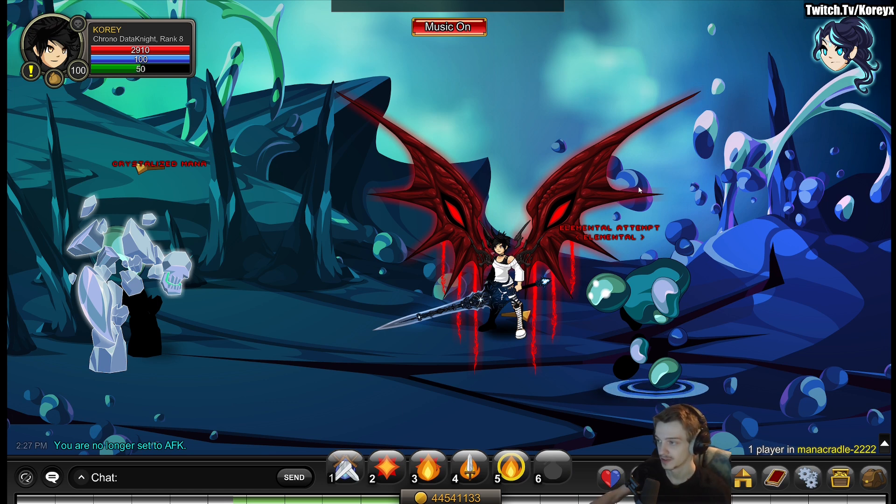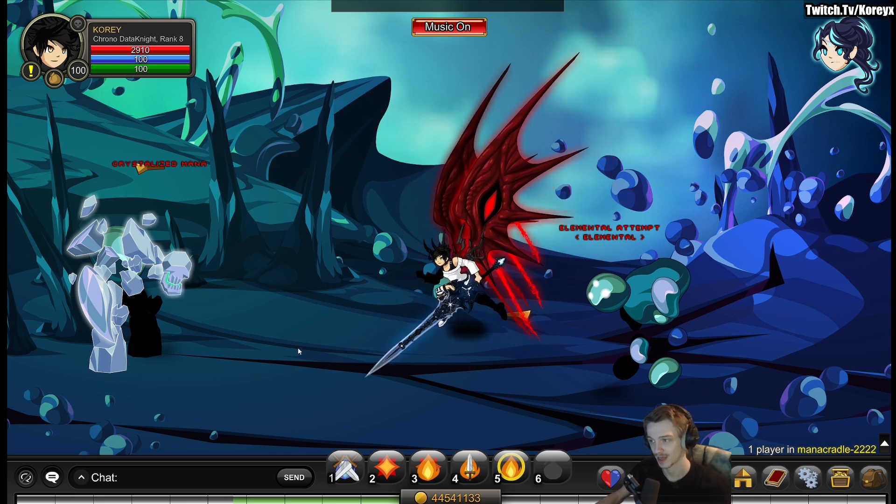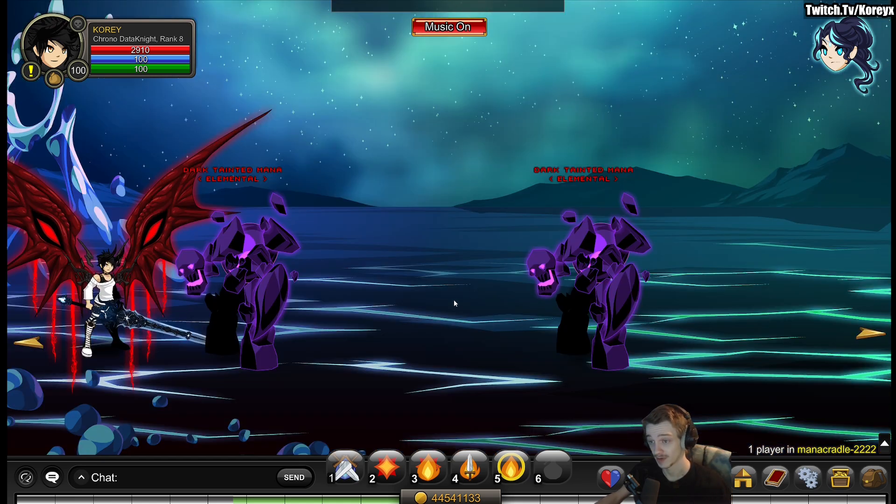The elemental attempts drop a house item and pet version of themselves. The pet is member only; the house item is non-member. The crystallized mana drops the same — house item and pet, pet is member only, house item is non-member. None of the other mobs in the map drop anything.